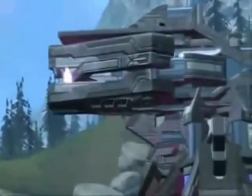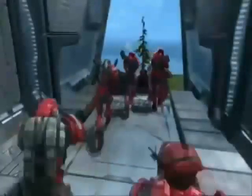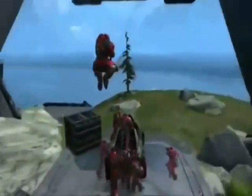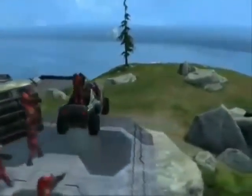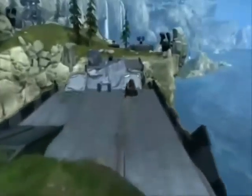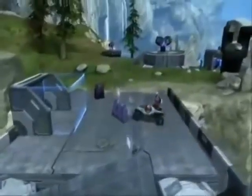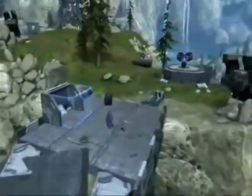Hello YouTube, it's Crispy Toast. This map is Pelican AA Gun, and it has a really cool pelican. It's an invasion map, so the humans start off on the pelican and they have to cross this bridge and get to the AA gun and bring back the core.